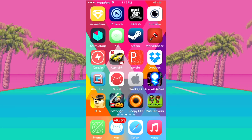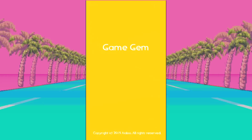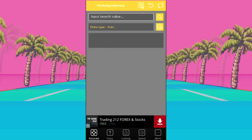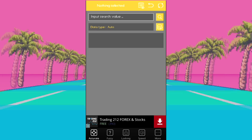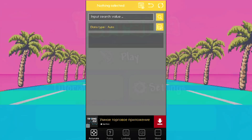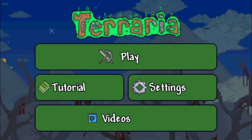Once you have GameGem installed, go ahead and launch it. I'm clicking on it and this little menu appears. What I'm doing right now is launching Terraria — we'll be back in a second.